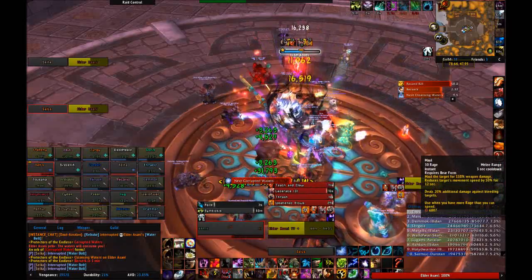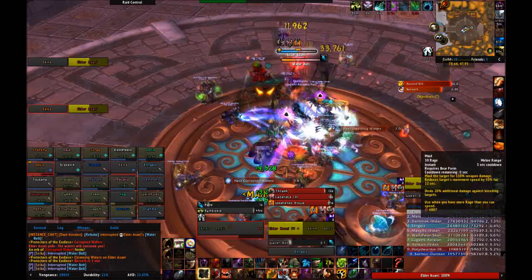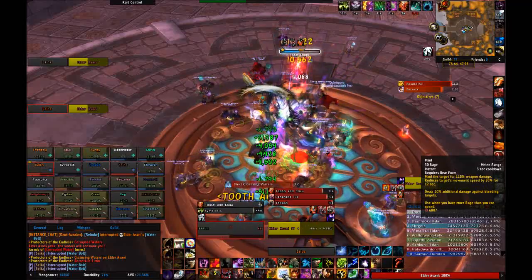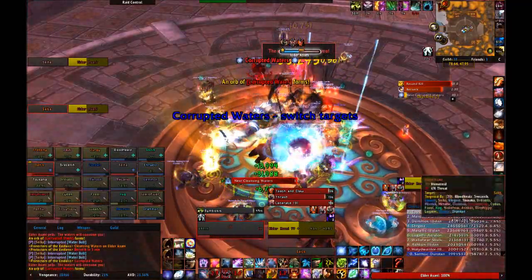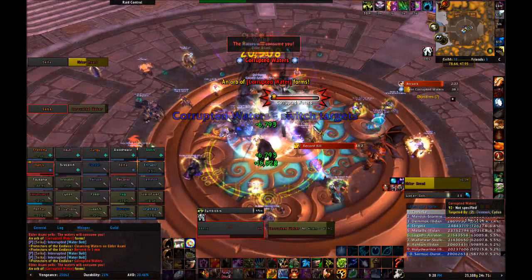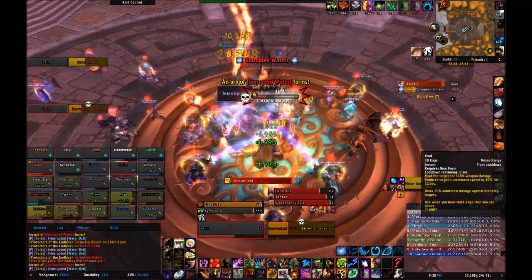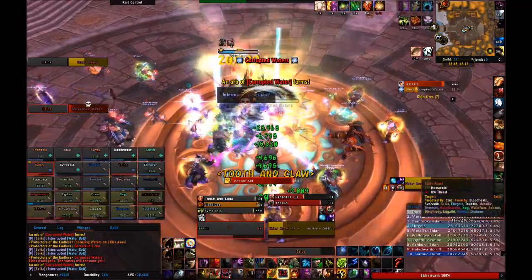Once Regale is down, there's going to be a lot of damage going out to the entire raid. You need to continue interrupting Asani, moving her away from the falling globes, and destroying her summoned globes. Just keep pummeling her and moving her away from the healing globes that she continues to spawn, and this phase should be over very quickly.